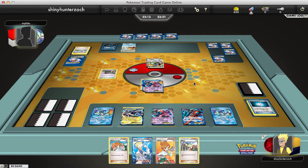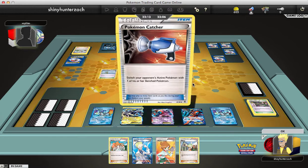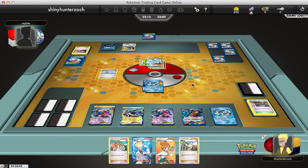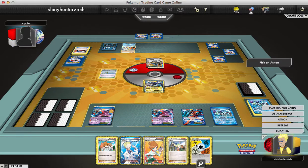He gets the Sleep flip to wake up, and that Cobalion now has more than half of its HP taken away at 100 damage. It goes into Keldeo, which now has two energy on it — a Metal and a Fighting. He kicks out my Virbank for a Sky Arrow and attacks with Righteous Edge for the Knockout on my Kyurem to take his third prize. He is in the lead right now.